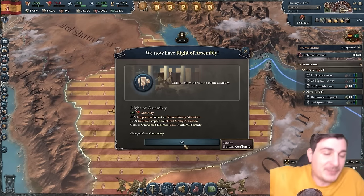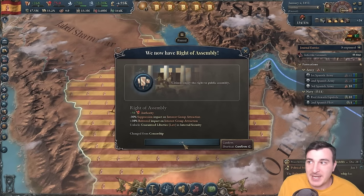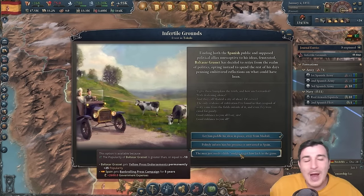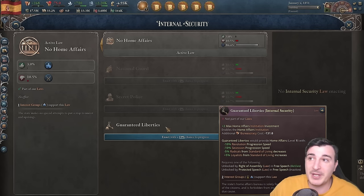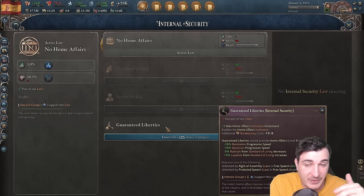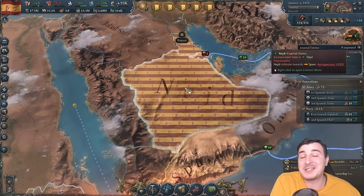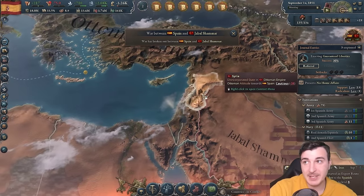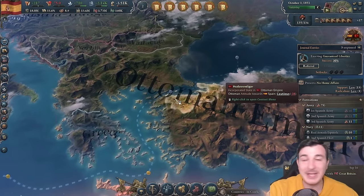Rite of assembly passed ridiculously fast — drafting in one tick, voting in two ticks. The best part is it gives access to guaranteed liberties, the best internal security legislation, with revolution and secession progress speed reduction, fewer radicals from standard of living decreases, and more loyalists from increases. Getting this early is insanely good. Also, I just noticed Egypt lost Jerusalem, Palestine, Syria and Aleppo to the Ottomans — they moved fast.